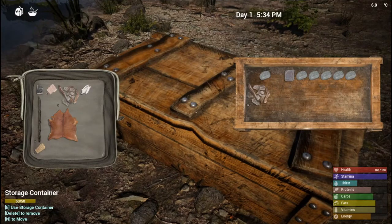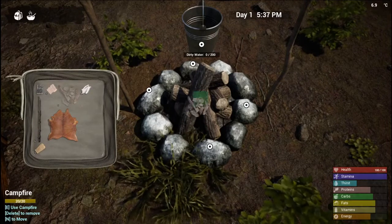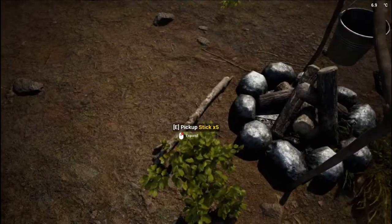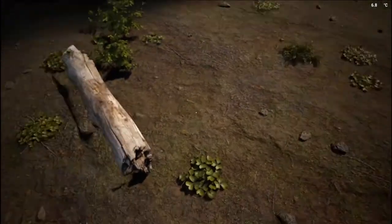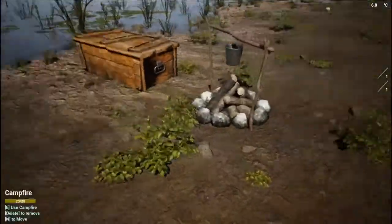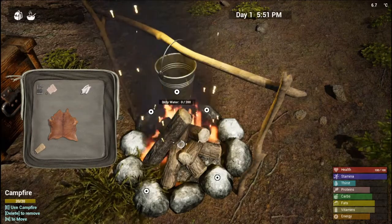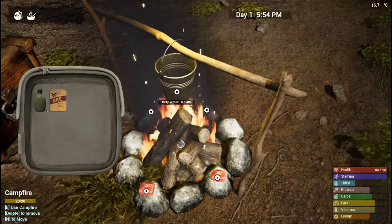We've got everything we need to make a fire. Let's pick up any items before they disappear off the ground — you can see how quickly things vanish. Light it up — sweet. Let's put that meat on the fire.